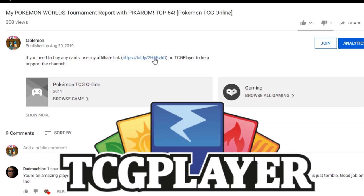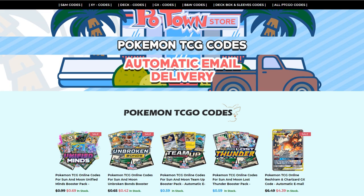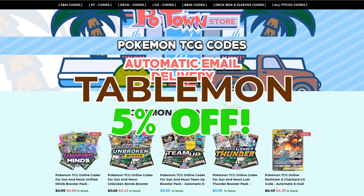If you're planning on buying any cards from TCGplayer, make sure you use our affiliate link right here in the description of our video to help support the channel. It's the best way to do it and it's free. And if you need any code cards, make sure you check out Potown Store for automatic email delivery and use code TableMon for 5% off all your purchases.